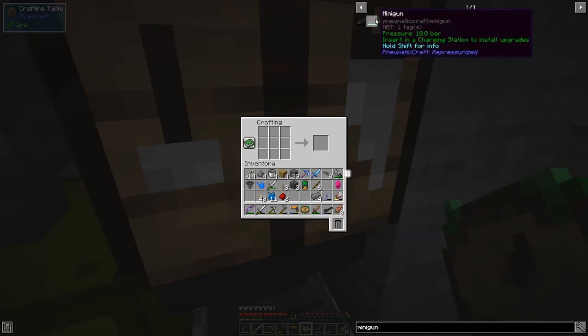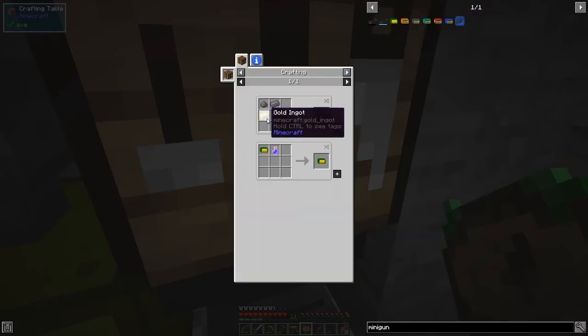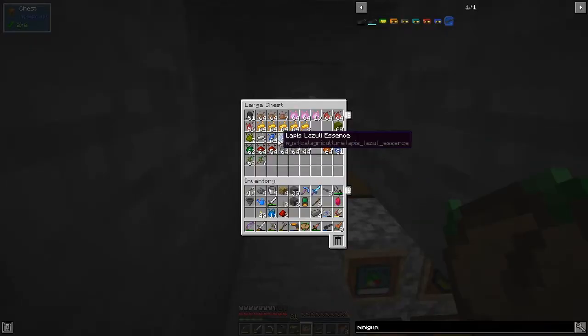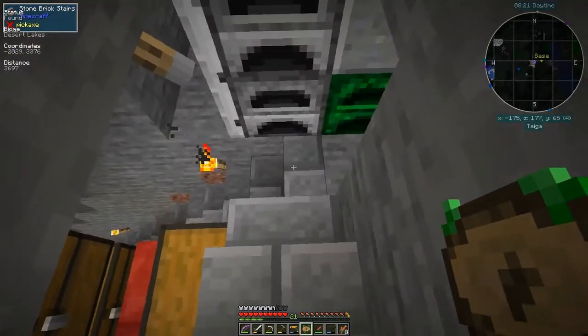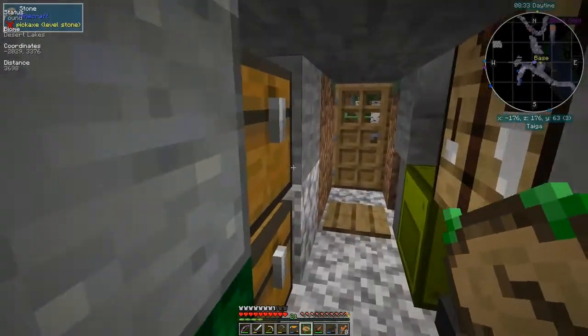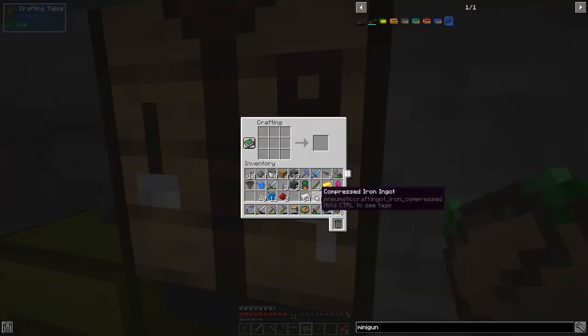We need gunpowder, compressed iron, and gold for the minigun ammo. Gold is no longer in short supply - I've got stacks and stacks of essence. Each stack of essence gives us 16 gold but I've already got tons. Let's make four of these because I've got four compressed iron - well, I'll need to make some more compressed iron.